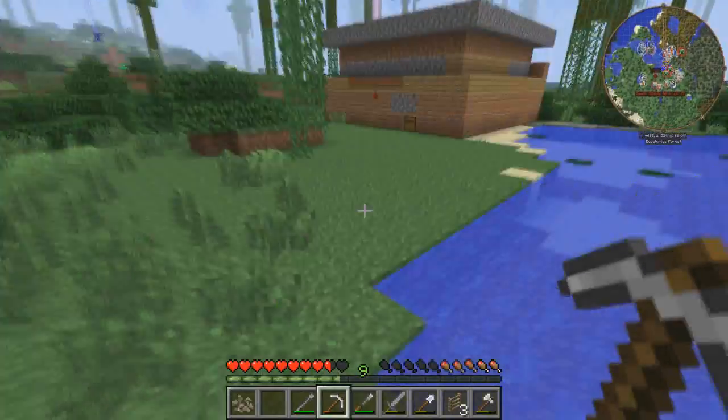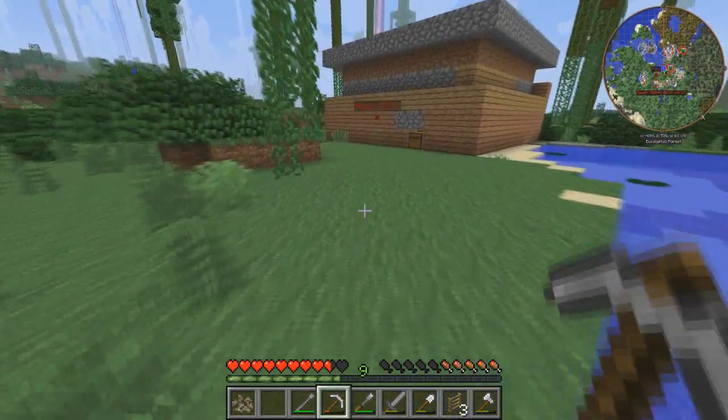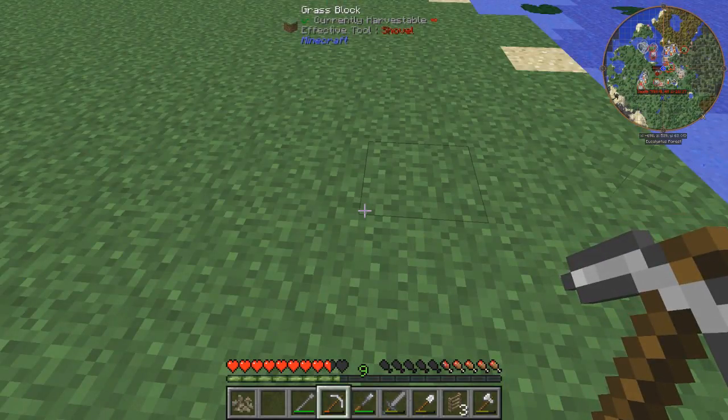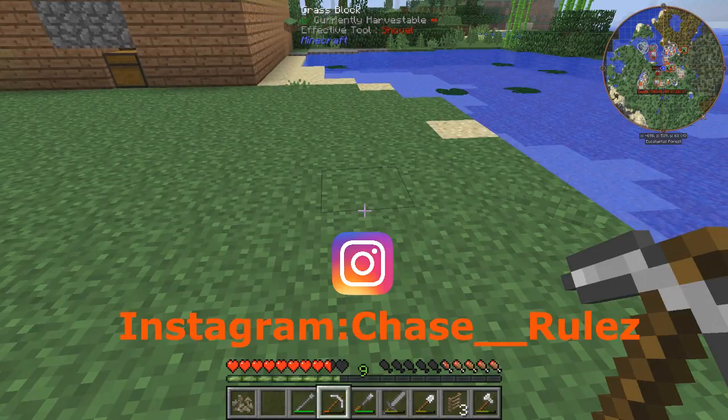Let's try and make a macerator. Oh gosh, I just realized this video is 30 minutes long. Okay guys, I'm gonna end it off here. If you did enjoy this episode make sure to hit that like button. Next episode, which will probably be coming right after this one, we'll be making a macerator and some other machines - it'll be pretty sick. If you guys did enjoy, make sure to go follow me on Instagram - my Instagram is Chase Underscore Underscore Rules with a Z. I'll put that down in the link and you should see it on screen. That's it guys - Redstone Rules out.